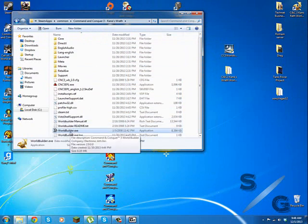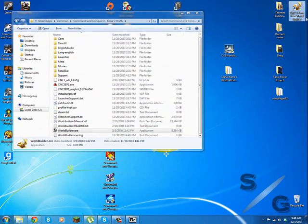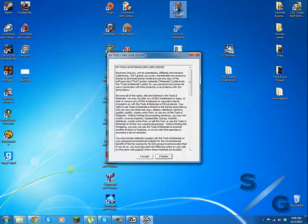I just created a shortcut on my desktop since I am going to be making a lot of maps, and it is easy to start. You can do that if you want, or you can always open your Steam, open your Computer, go to Programs, Games, Steam, SteamApps, Common, and then this folder and run it. So just double-click that and minimize this.